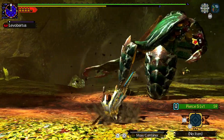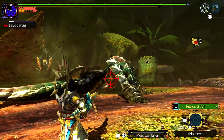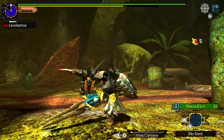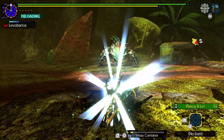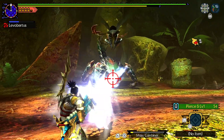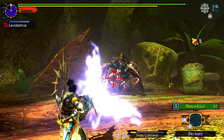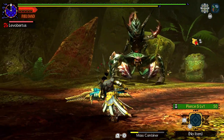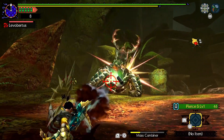You can tell which distance you're at by the color and size of the shots when they hit the monster. At critical distance they will be bright and big, and when you're almost outside of range they will be small and not as bright. What you specifically want to look out for is the screen shake — shots that land at critical distance will cause the screen to shake, so whenever you see that, you know you're at the right distance.